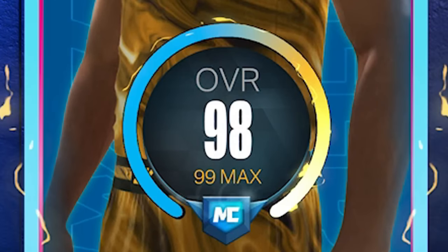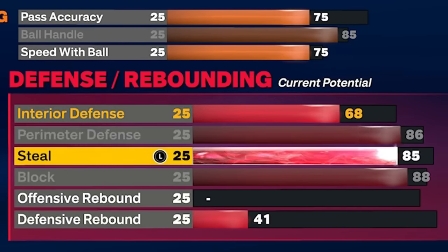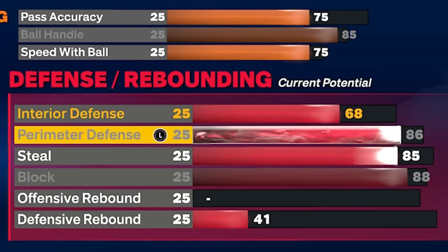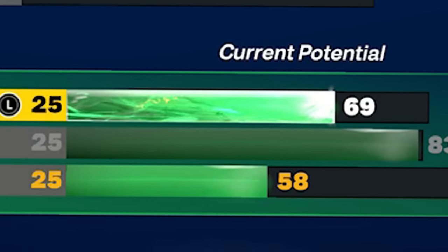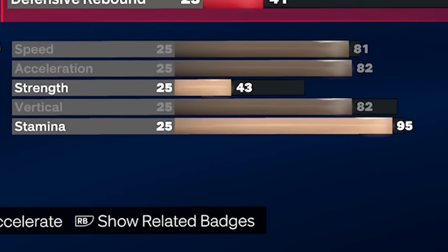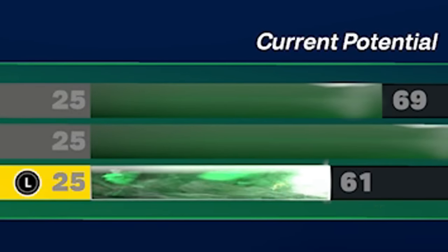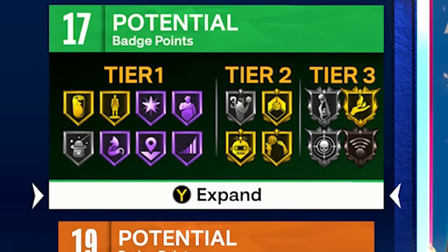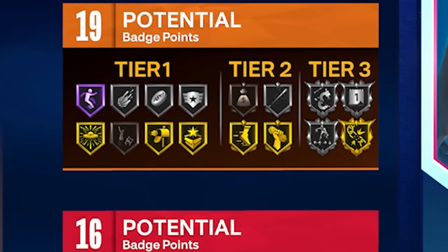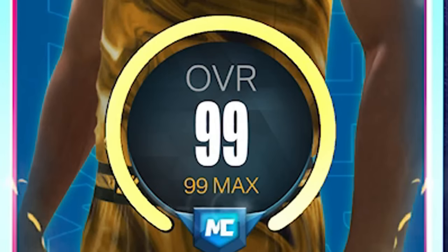I'm still at 98 overall, so there are a couple more things to do. Upgrading pass accuracy or steal only goes up by one so there's no extra badge there. I put mid-range to 69 for an extra shooting badge, then stamina to 97 and free throw to 61. That's exactly how I made the build. You can adjust things like rebounding, speed to 85, or drop the wingspan one inch for an 85 three-pointer — that's totally fine.